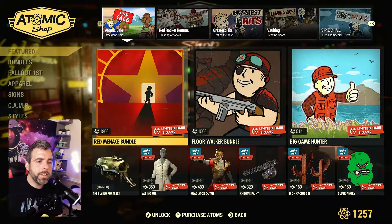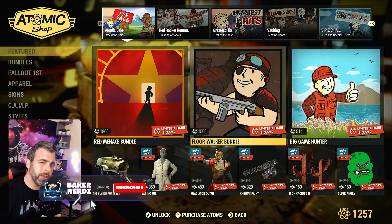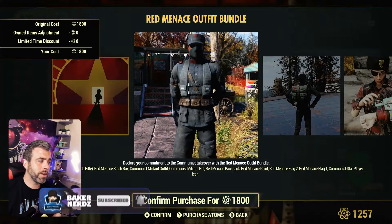What's going on guys, this is the May 10th Atomic Shop update for Fallout 76 — the May 10th till the 18th. They've got the Red Menace outfit bundle, which includes that cool little icon.